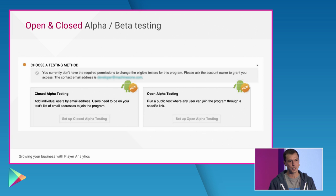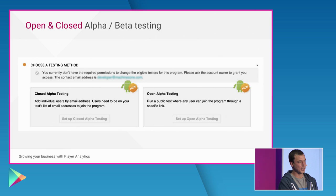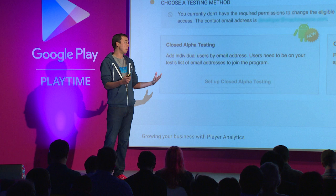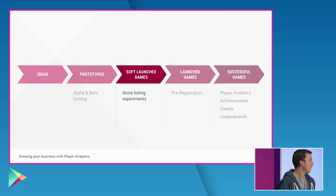Alpha or beta can be open or closed — something we launched several months ago. In closed testing, you invite a set of trusted testers via email; they opt in and can be part of your group. Open beta or open alpha is where you get a URL and can distribute it so anybody with the URL can download and play your game. I think back to when I made a game in 2012 — this would have been a really useful feature. I would have started in closed beta with family, friends, and the game team, then moved to open beta to collect feedback from a broader set of people.